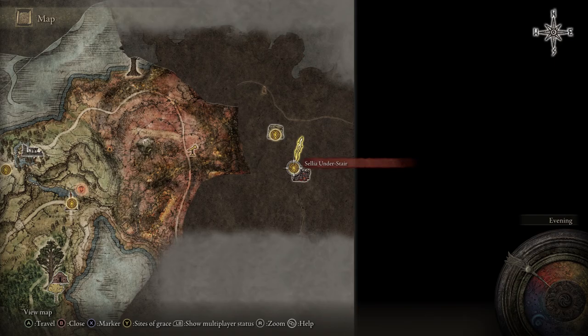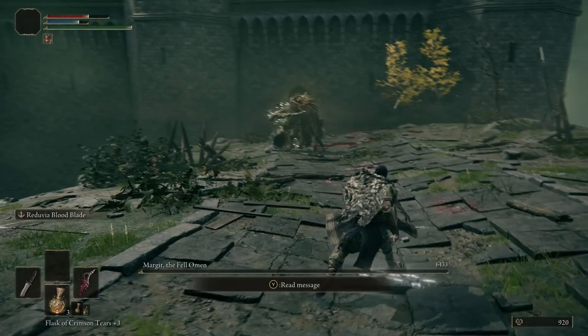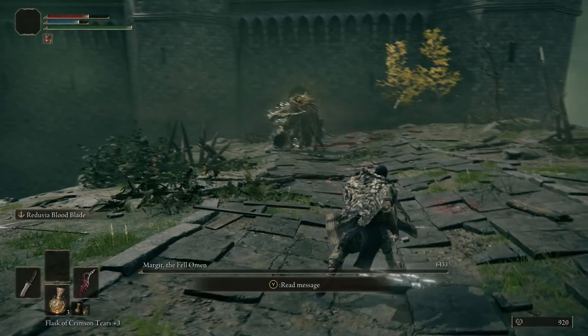In the event that you've already been to this region you can just fast travel - it's the Sellier Understair. I hope this helps you on your Elden Ring journey. It definitely helped me loads and relieved a lot of pressure. I still am a complete shitter but now I'm a complete shitter who's killed Margit, so suck on that. Anyway, if you want more of this sort of stuff let me know in the comments below, like and subscribe, and I'll catch you on the next one. Peace.